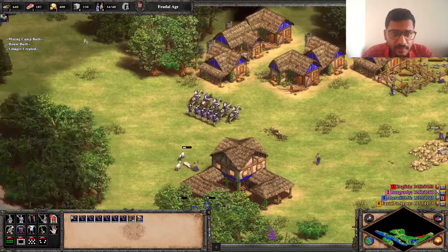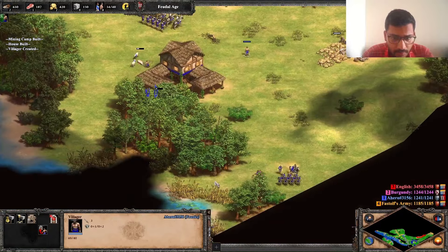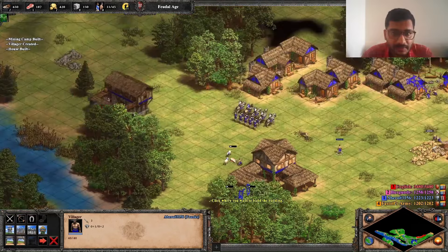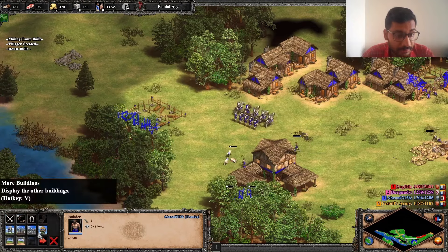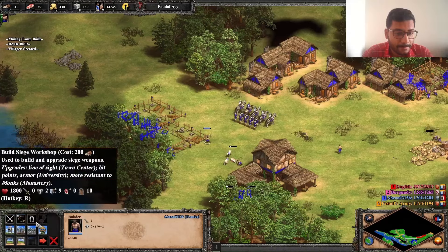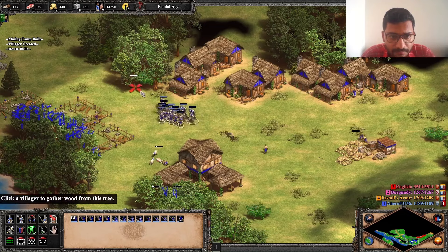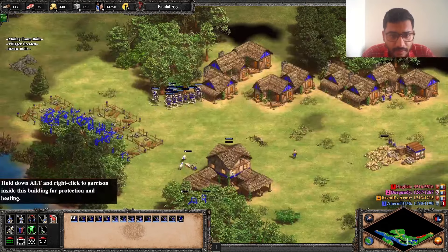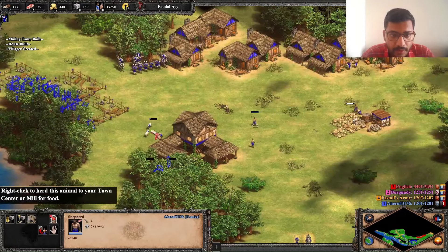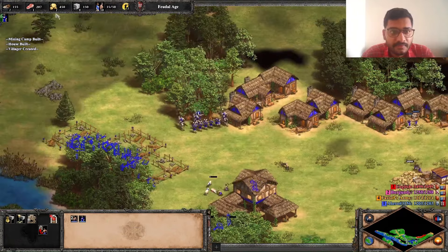These people are standing out there. I want now a military base, and here is the military base being created. And here is my horse stable - come on, start creating those. Let us tell this army to stand up there. We will also need to research, but for that we do not have the food. I'm telling these people to collect food.